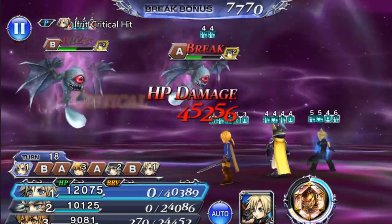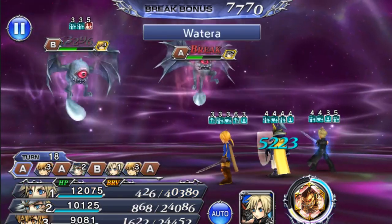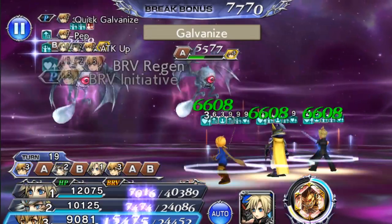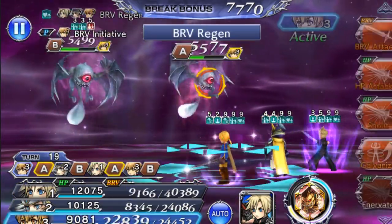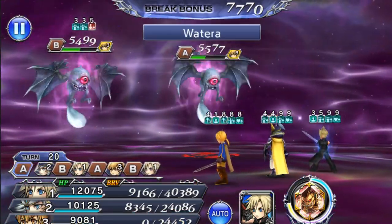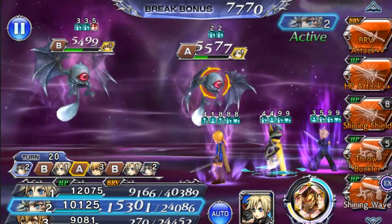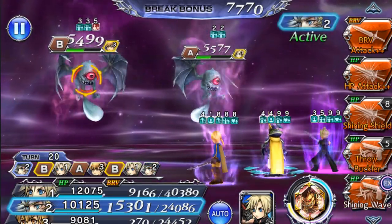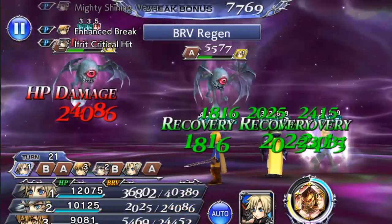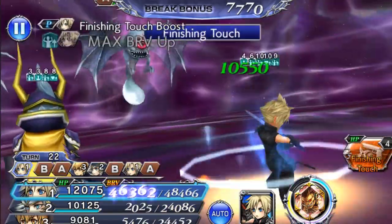I'll wait a little bit until I do Finishing Touch. We've got 80 turns to beat this whole Chaos stage and three mini-boss waves, all of which are duo bosses. My goal is to get to the last wave at about 60-ish turns. Let's do Shining Wave just for brave damage, and then do a Finishing Touch.